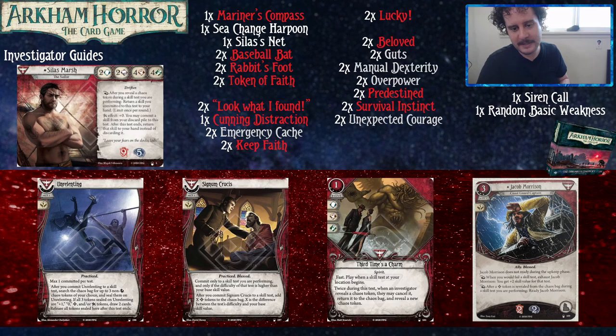Third Time's a Charm is a one-experience, two-cost fast event committing for a Brain, Fist, and Foot. Play when a skill test at your location begins. Twice during this test, when an investigator reveals a chaos token, they may cancel it, return it to the chaos bag, and reveal a new one — basically Wendy Adams's ability. It's nice test security, and it could function like a Lucky in that it can save a test.